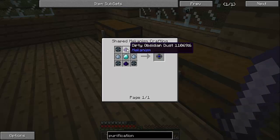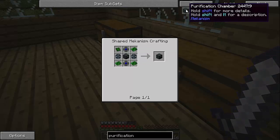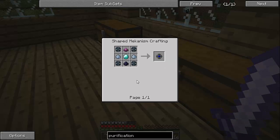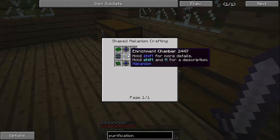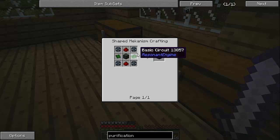We need obsidian dust — gosh dang it. I do have some diamonds. So I'm going to have to get some obsidian today. I wasn't thinking I needed that — I could have gotten it down there. I was thinking I was going to need it, but gosh dang it. Well, anyways, let's continue.